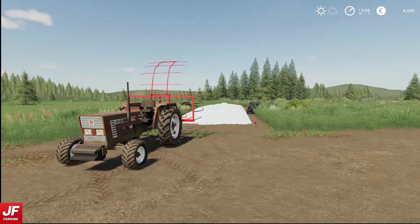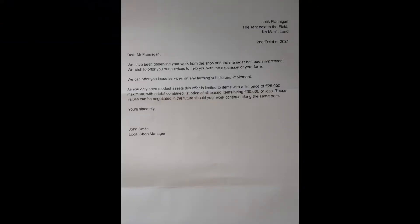This morning I opened my tent to find a letter. It says: we have been observing your work from the shop and the manager has been impressed. We wish to offer you our services to help you with the expansion of your farm. We can offer you lease services on any farming vehicle and implement. As you only have modest assets, this offer is limited to items with a list price of 25,000 euros maximum, with a total combined list price of all leased items being 60,000 euros or less. These values can be negotiated in the future. Yours sincerely, John Smith, the local shop manager.